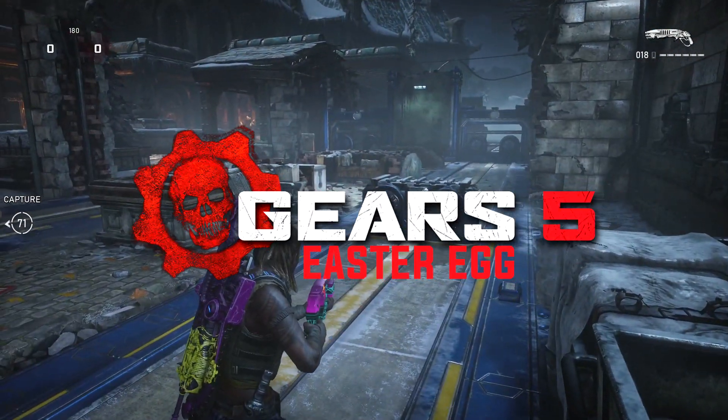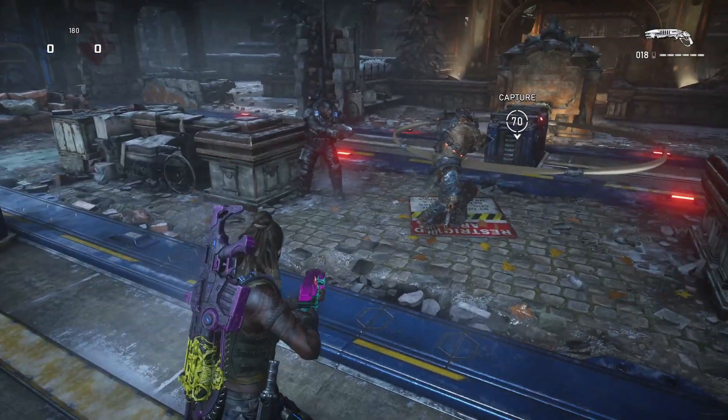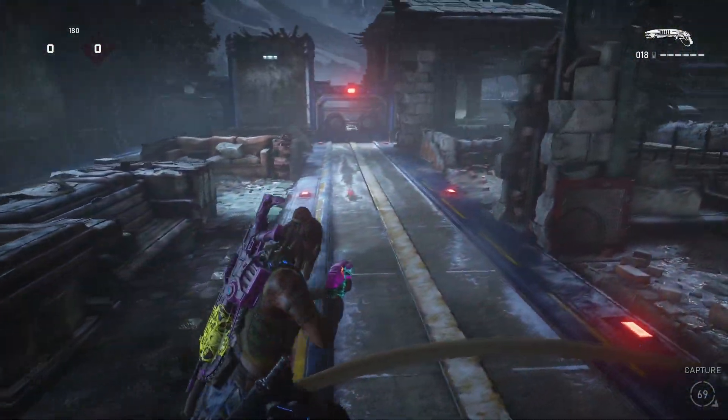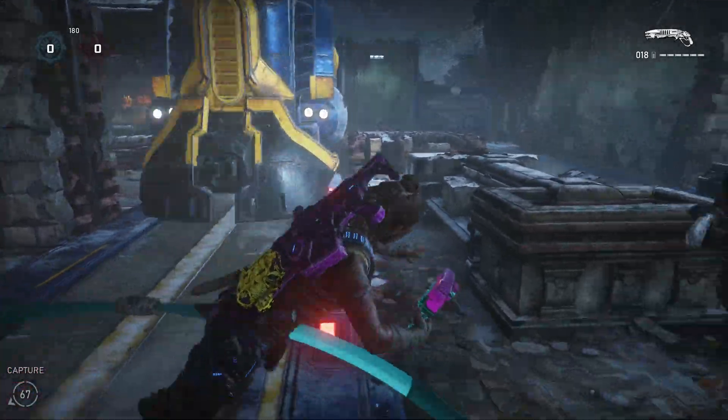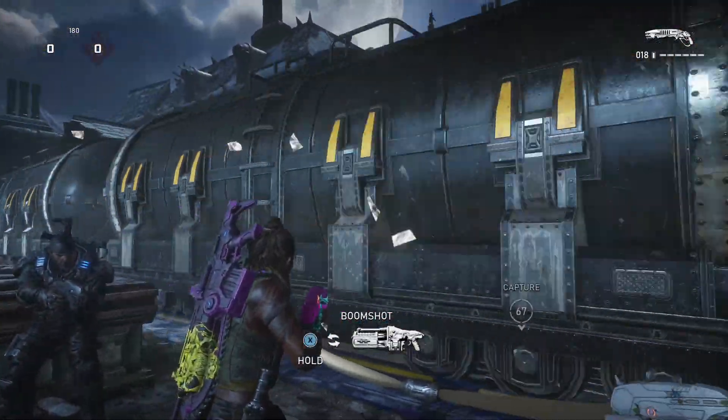What is good you guys, it's your boy Vexes and I'm back with the easter egg tutorial on the map Asylum. As you can see in the first clip of the video, that is what you guys will be establishing — how to get cold train dancing on top of the left side train.